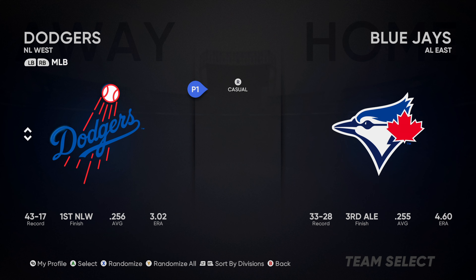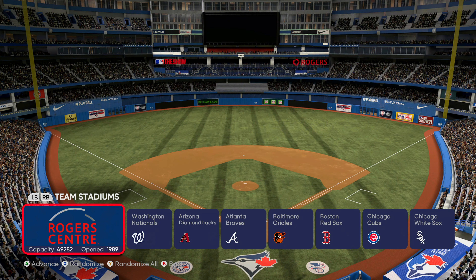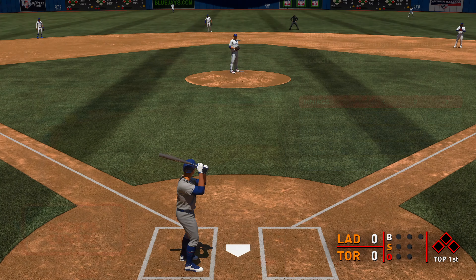We're going to start as the away team, which is on the left, and we want to select the Dodgers. As for the home team, a lot of the True Achievements comments recommend that you play against the Colorado Rockies. I ended up just choosing the Blue Jays as they're my default team, and then you can select and go forward.